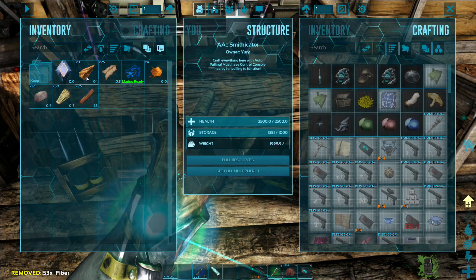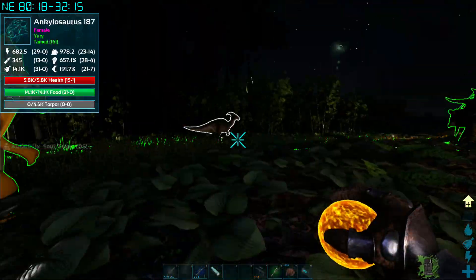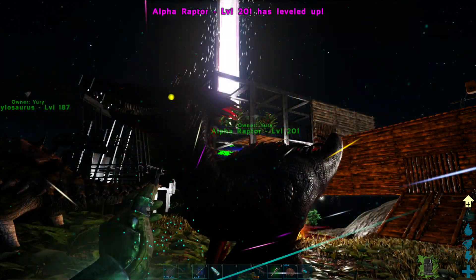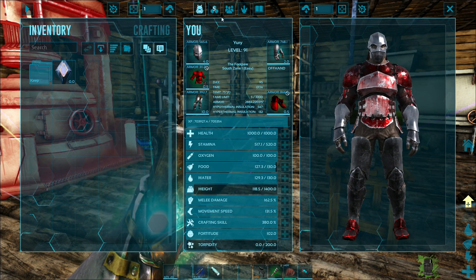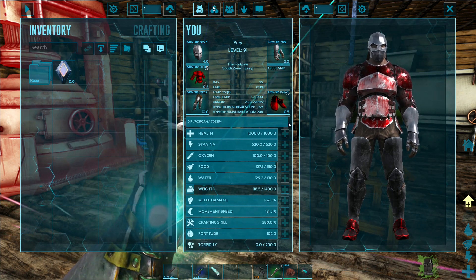I've gotta start getting these artifacts. Found myself a very good rex but it was sitting next to a celestial rex and that just screams death. Alpha raptor - well it's a raptor at actually a decent level, that's an insane alpha raptor. I don't have enough points - of course I'm really close to getting a level.